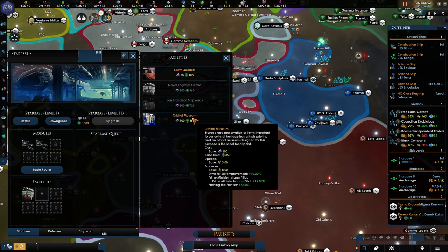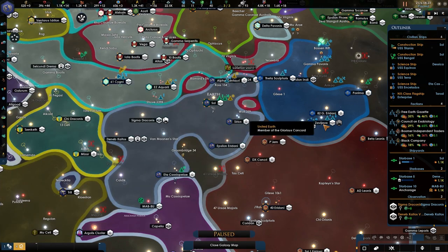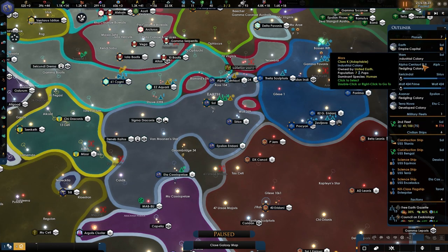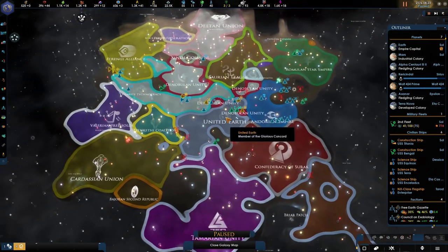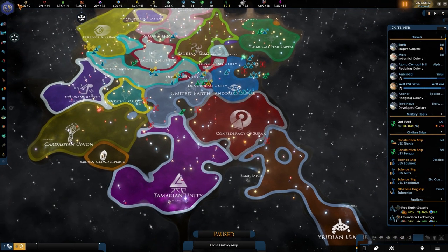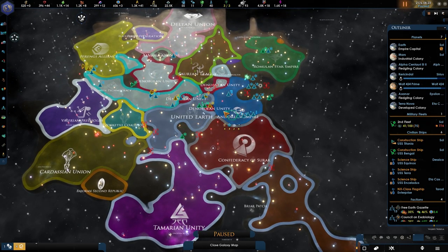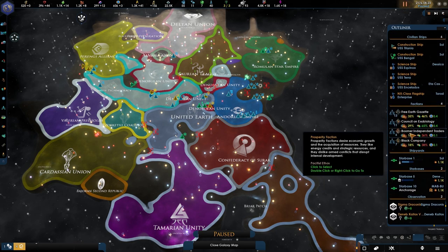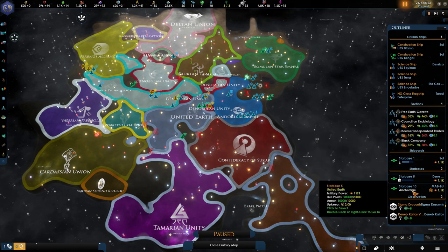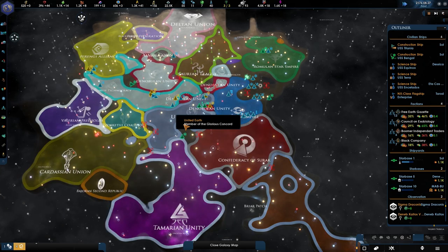For now, I think boosting the fleet is very, very important. Naval logistics — we already have. We could possibly just go and get some orbital museums going. Migration treaty has been broken with the Tellarites — I don't know what the hell is going on here. These are still building up. I don't want to go too fast, because our economy, which is already not the greatest, will definitely have a bit of an issue as soon as the Federation is formed.